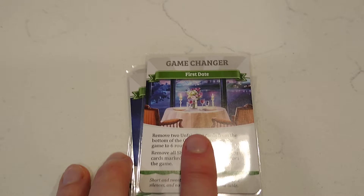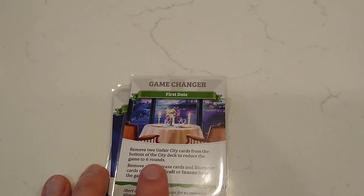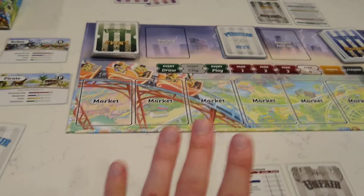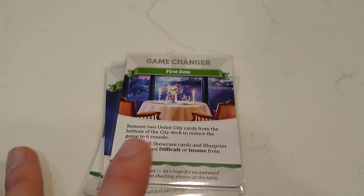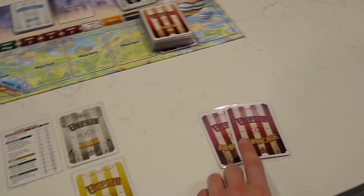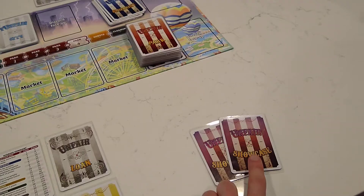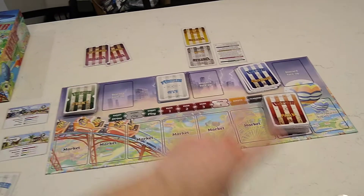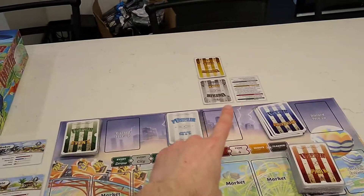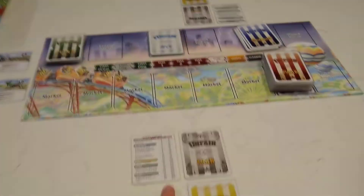So we've reduced the game to six rounds — now there are four blue city cards, a separator, and only two red cards, making it a little more fair. It also says to remove all showcase cards. These are the mysterious upside-down ones we shuffled and gave to each player. We're going to remove those because they add a layer of complexity we're not ready for yet, so now we only have to worry about three cards for each player.